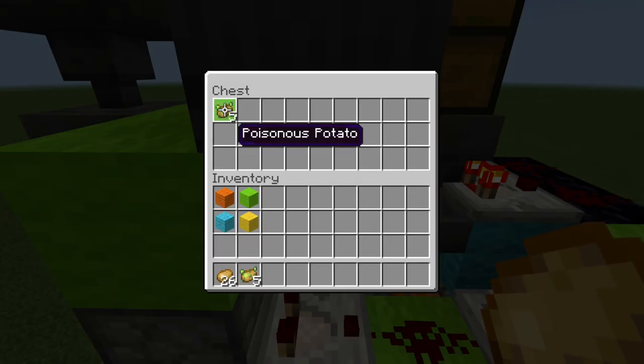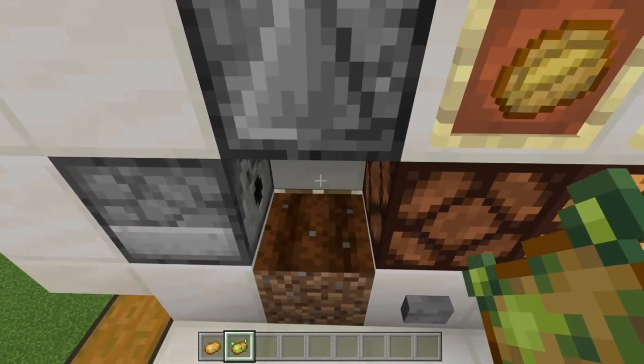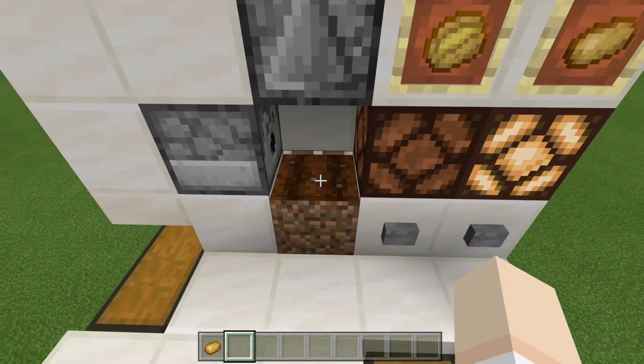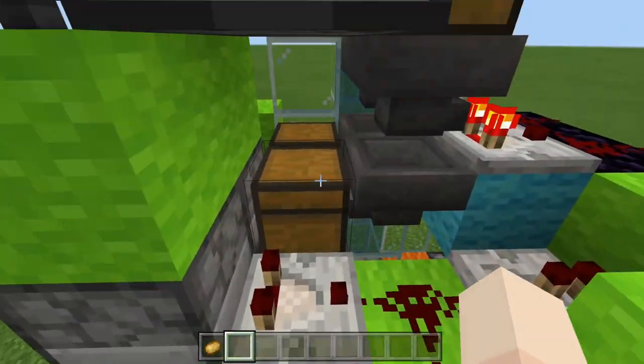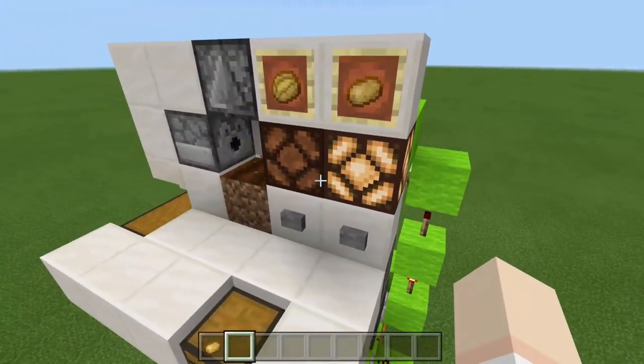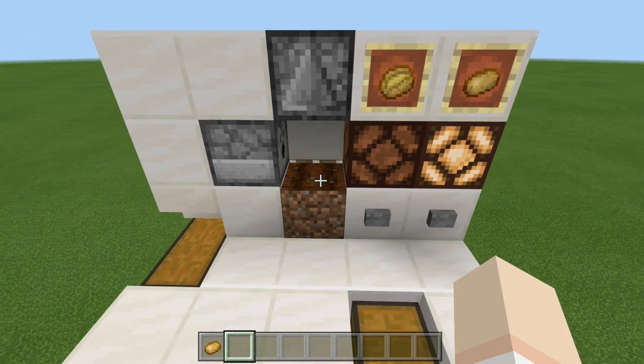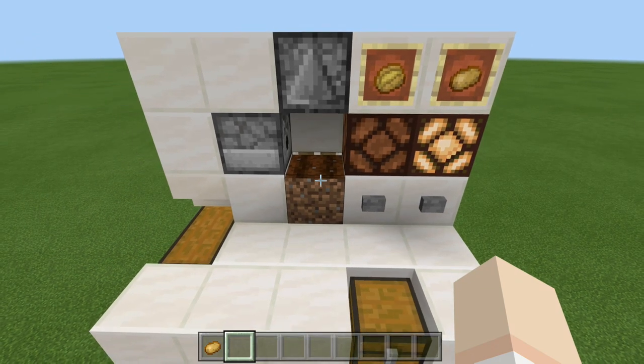So there are the five that we just threw in. If you aren't completely satisfied, let's go ahead and throw in the last five right here, just like that. And if we take a look down below once more, you'll see that we have all ten of our poisonous potatoes. The great part about this is that this build will never jam up due to the poisonous potatoes. With that being said, let's go ahead and take a look at how to make it.